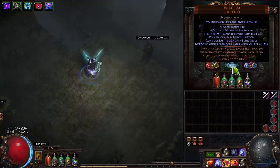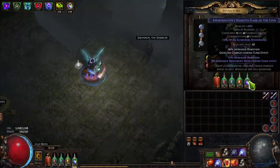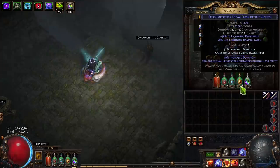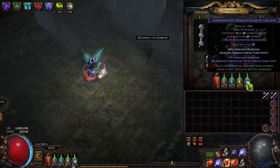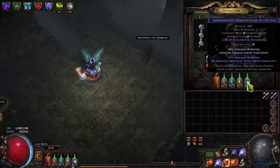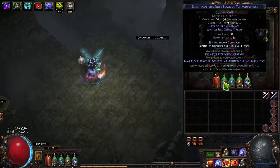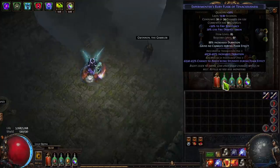Let's talk about soul thirst and how you make flasks last this long. The flasks you want are ones with a base duration of at least eight seconds: ruby, sapphire, topaz, stibnite, and percent evasion or percent armor flasks. Bismuth flask is the longest at eight and a half seconds. Ideally quality them to 28% using Hillock in Research, then roll them for increased duration — the T1 'experimenter's' roll goes up to 40% and requires item level 84 flasks. Alteration spam to T1, then divine to 40 if you want.